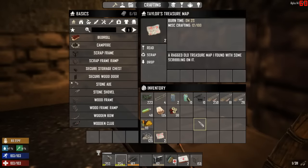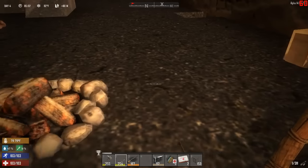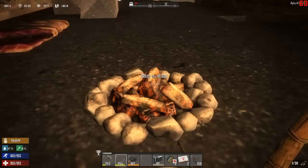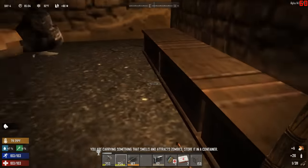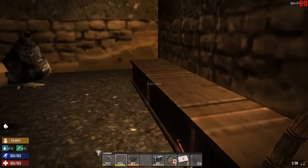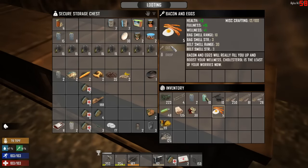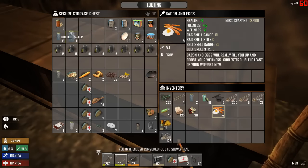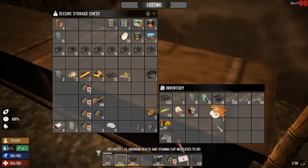I came up with two copies of this Taylor's Treasure Map, and I'm just going to throw it in here in miscellaneous junk for right now. I don't want to deal with it right this minute. I spent a bunch of time making glue overnight and cooking up some bacon and eggs. Put the glue away and eat a couple of bacon and eggs, and grab a little bit more water.